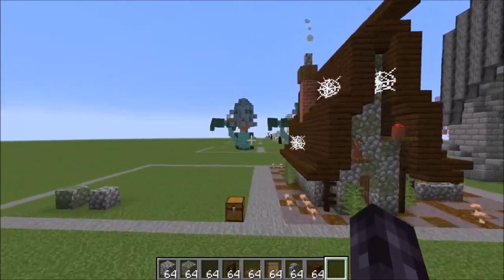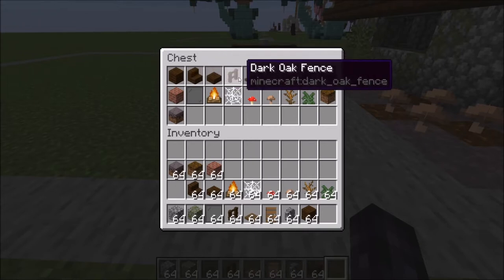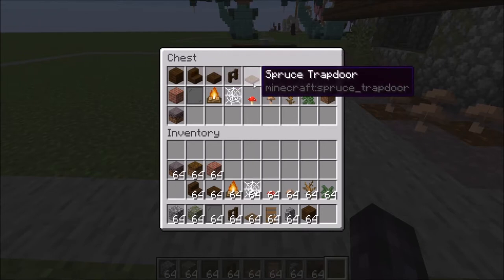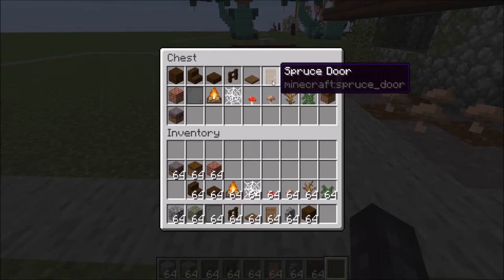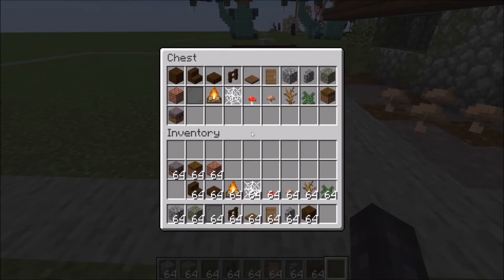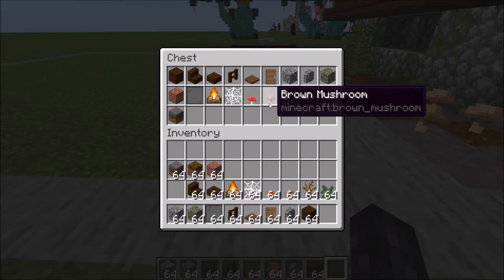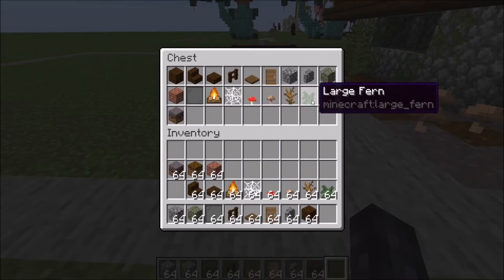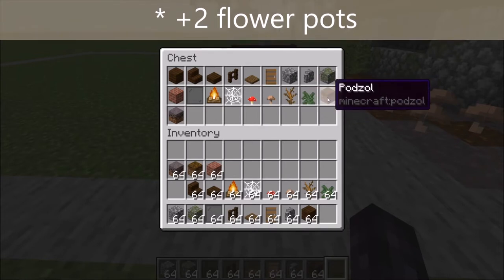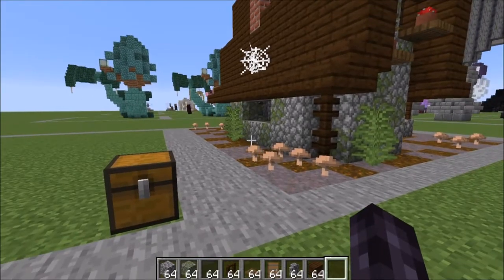Let me show you what you're going to need to start the build. You're going to need dark oak planks, stairs, slabs, and fences. You're going to need spruce trapdoors and spruce doors, cobblestone, cobblestone walls, mossy cobblestone, bricks, black stained glass panes, two campfires, some cobwebs, red mushrooms, brown mushrooms, a dead bush, some large ferns, regular ferns and bone meal, podzol, and mycelium if you want to have the ground be kind of this color.